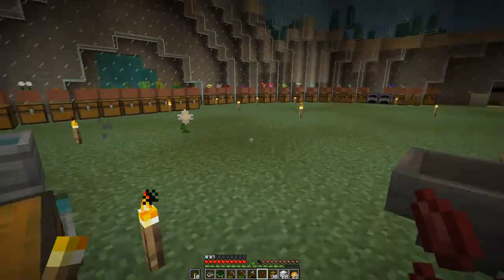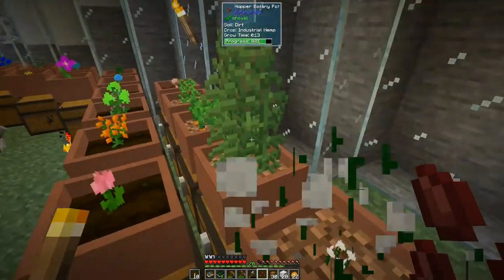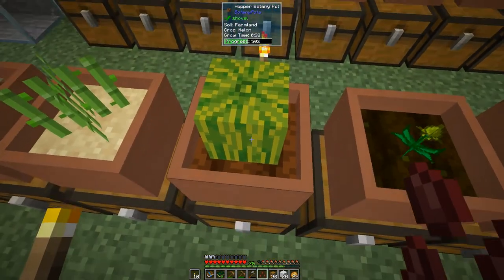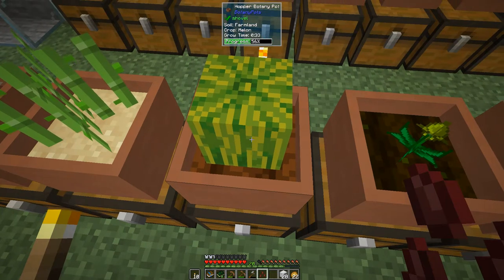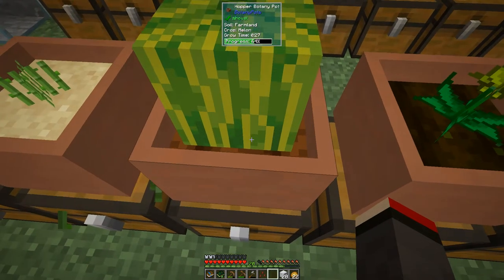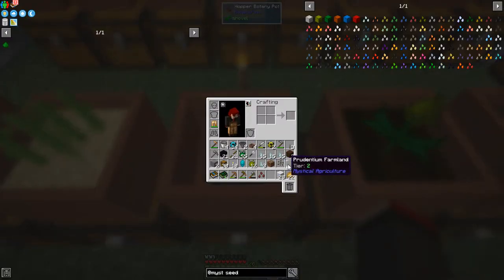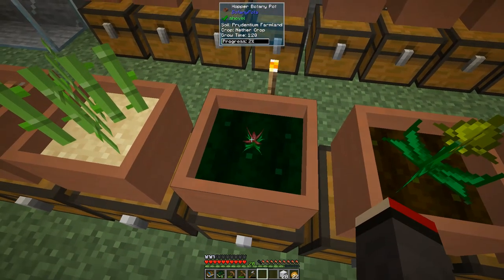This is good because this will replace some of the crops we're producing at the moment. I've got some empty botany pots around here — oh, I've got two melons here. Let's use an empty hand and shift right-click this. I'll have to remove anything from my off-hand because it doesn't work with something there. Shift right-click — put the farmland in, and on top of that put the seed. Now we've got nether essence growing.